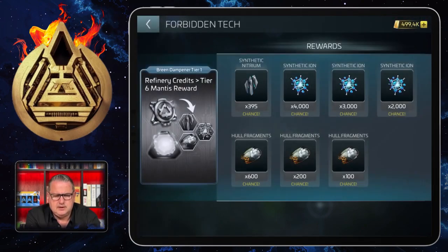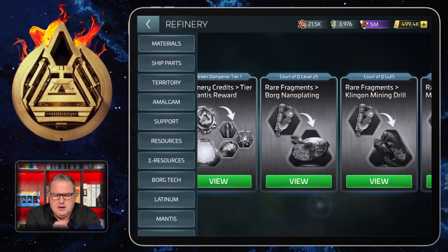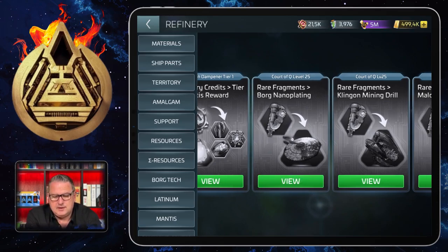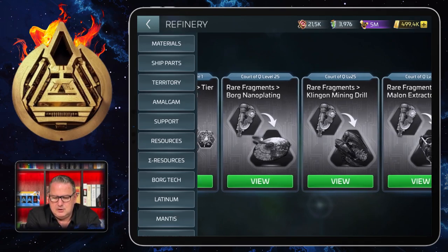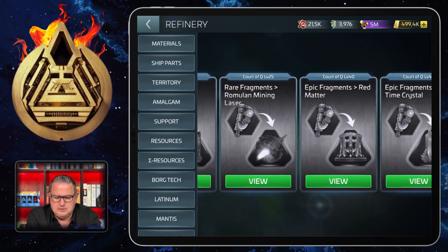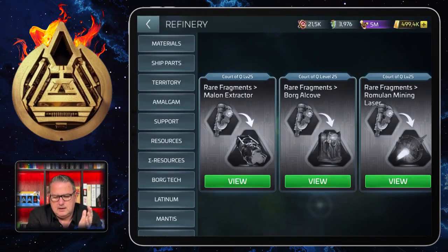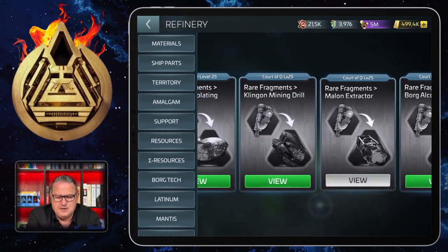There are also Court of Q level 10 fragments where you can use fragments to get certain parts of forbidden tech. I got those already, that's why they're not showing here anymore. I haven't reached level 25 yet, so the Court of Q level 25 refineries are still showing. In the end, at level 25 you can get Borg Nano Plating, the Klingon Mining Drill, the Melon Extractor, the Borg Alcove, and the Romulan Mining Laser. When I reach Court of Q level 25, I can exchange those rare fragments and also get more shards for these forbidden techs from the Ferengi Whip.